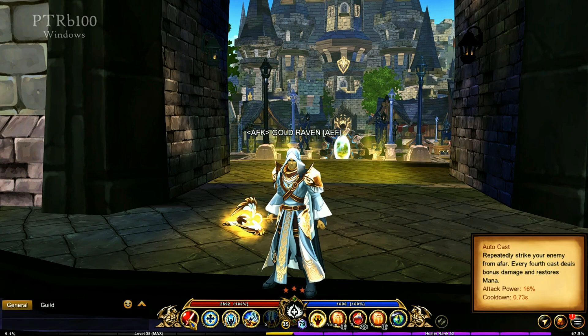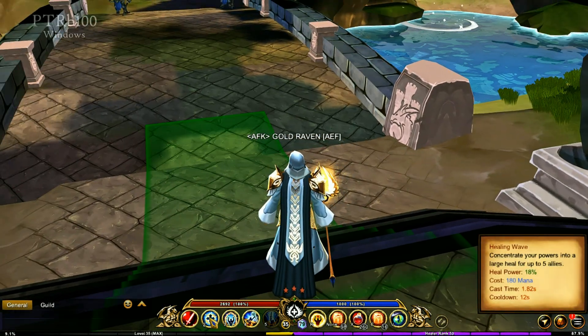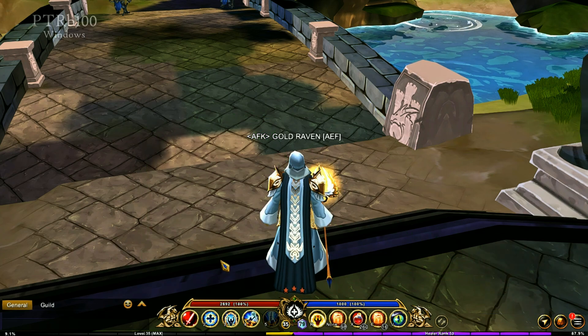Let's run over the skills. You have the auto-cast — every fourth cast is going to be dealing bonus damage and restores mana. Your Healing Wave concentrates your powers into a large heal for up to five allies. It's an AoE, and as long as you're within that field, you will be healed — anybody in that field. That is a really awesome idea.